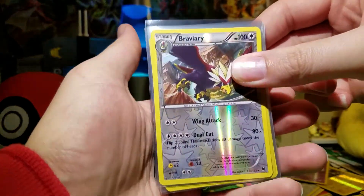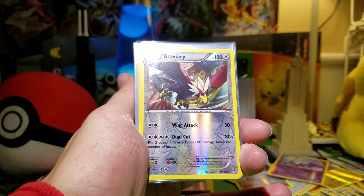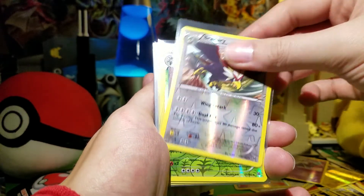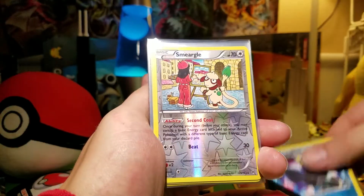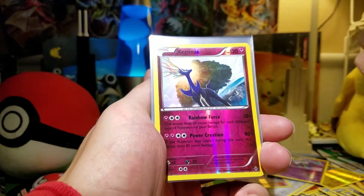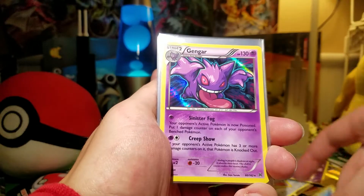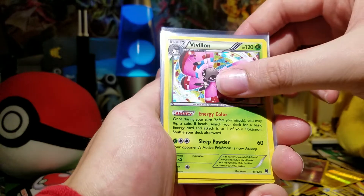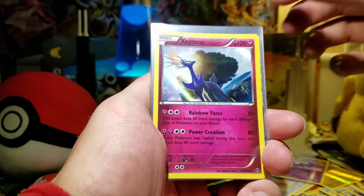Here's a recap of everything I got — not a great box, not a really bad box, but definitely not great. Reverse rares: Braviary, Chestnaught, Empoleon, Smeargle. Raikou — pretty cool card, very valuable right now. Xerneas Reverse — that is very good. Hollows: Empoleon, Gengar, Mamoswine — I like that card — Vivillon, Magnezone — playable — Zoroark — very playable — and Xerneas — very playable.